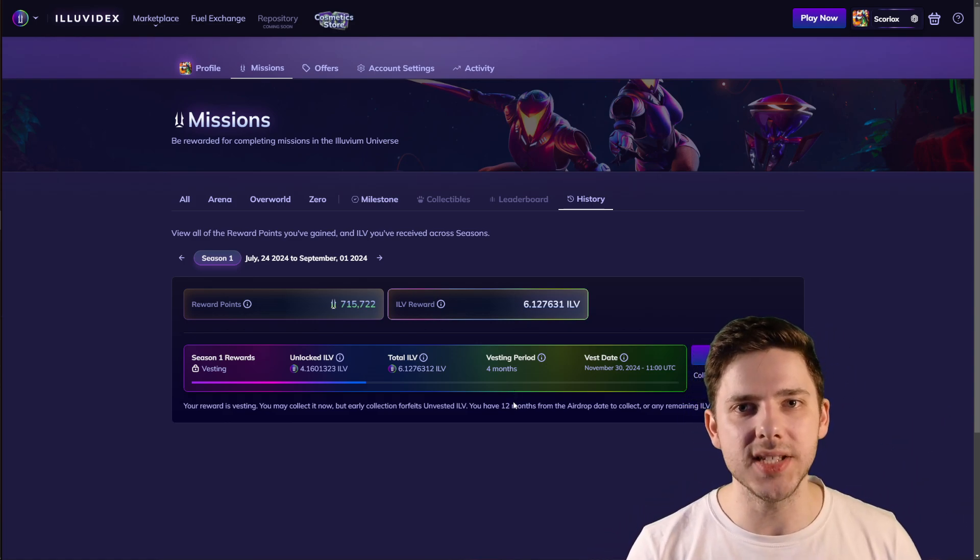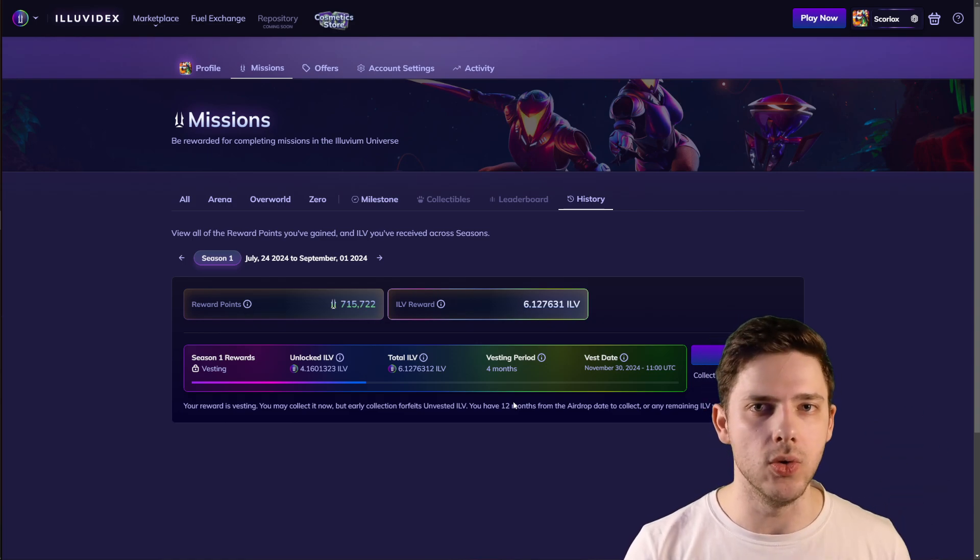All ILV rewards are vested for three months from the Illuvium airdrop. Basically what this means is the minute the airdrop concludes — say it concludes on July 1 and you're able to claim on July 1 — on that day you'll be able to claim 50% of your reward. The issue is if you do that, you will forfeit the remaining 50%.